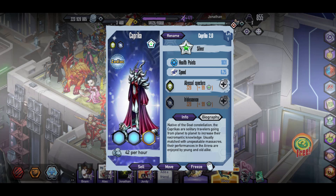What's going on guys? Bio here, back with some new genetic light eaters. Today we're going to be checking out Silver Caprica. Native of the goat constellation, the Capricas are solitary travelers going from planet to planet to increase their necromantic knowledge, usually matched with unspeakable massacres.